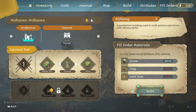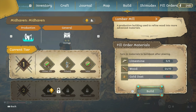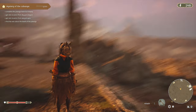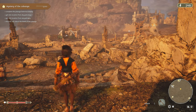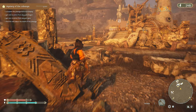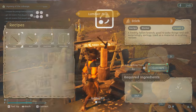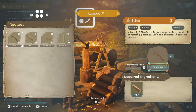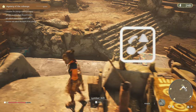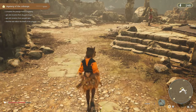Looking at the build board: alchemy needs clay and gold dust - we already made those two. Storage needs resin, fiber, and wood. Was it the lumber mill that makes resin? Let's check up here - maybe it's the alchemist station. No, we can use resin to make planks, that's how it went. It's probably the alchemist station that makes resin - I'm almost certain.